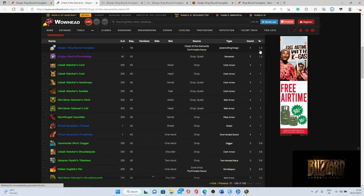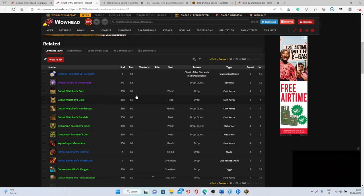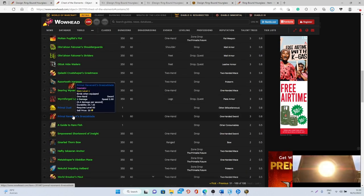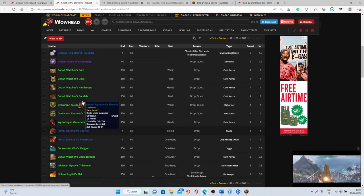This design has a 1.3% chance of dropping from the Chest of the Elements. Of course you also have other items such as transmog pieces — the primal blades are pretty good as well — so you will definitely be able to make some gold if you get one of those too.